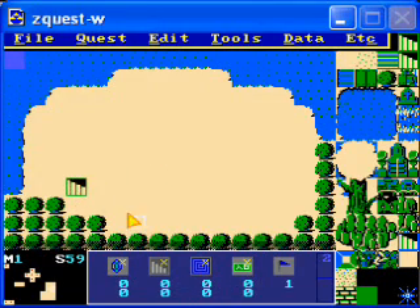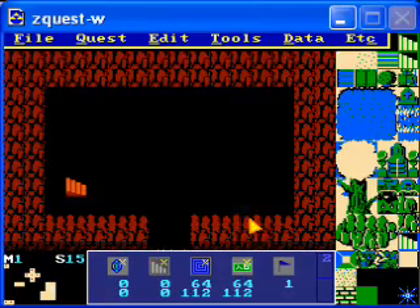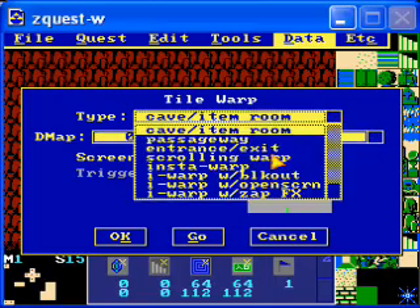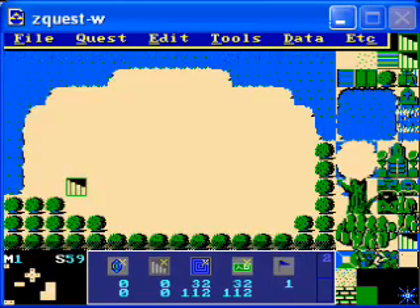So put a staircase there. This is Screen 59, so on this one we want to have the tile warp set to Screen 59, Overworld, Entrance, Exit. And that's all dandy.